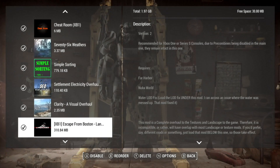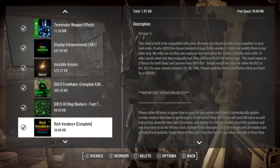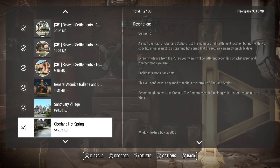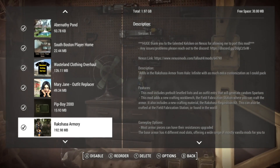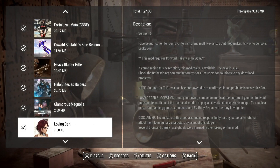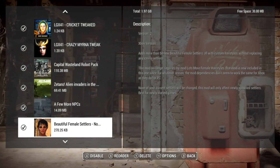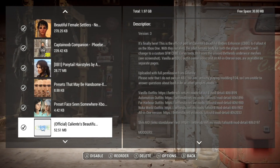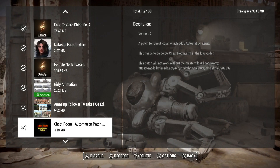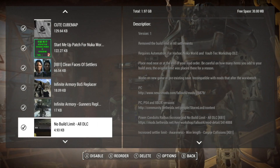This is our Fallout 4 load order and we're going to have a little gameplay. This is on the Xbox Series X. I tried to do some things with Skyrim but Skyrim and Bethesda are not cooperating with me today. So here we are. This is a good load order. There's a lot of goofy little things in it that I enjoy. I'm going to show you the load order, then one of the mods I haven't updated, and I'll tell you the one difference in this load order — that cube map mod right there.